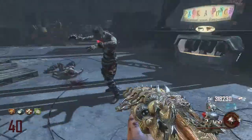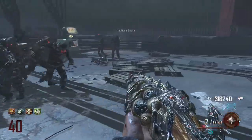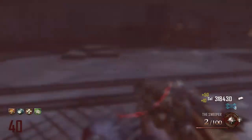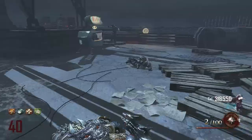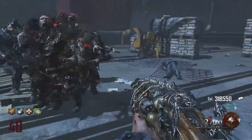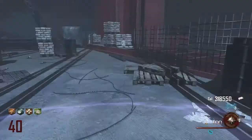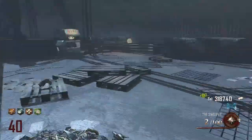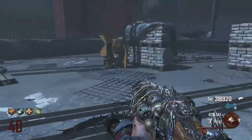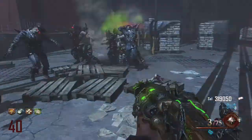As you can see, I have the four perks: Double Tap 2.0, Electric Cherry, Juggernog, and Quick Reload. There is one left — Deadshot Daiquiri — but I don't really recommend it. I think it's one of the worst perks in zombies; it just doesn't help you at all, especially if you have the two wonder weapons. With the Blundercats it might help a little for headshots, but you just take your time, aim at the head, and that's it.